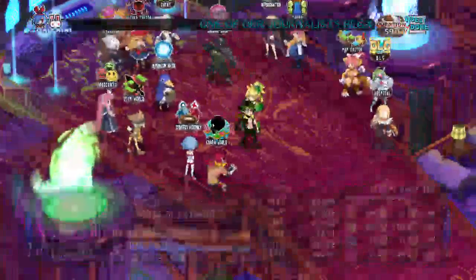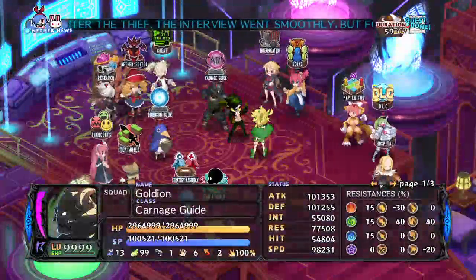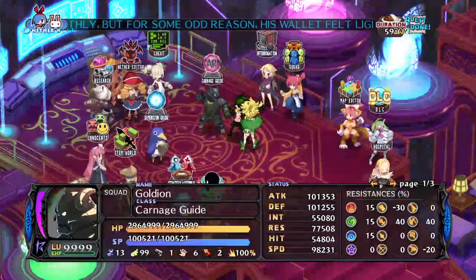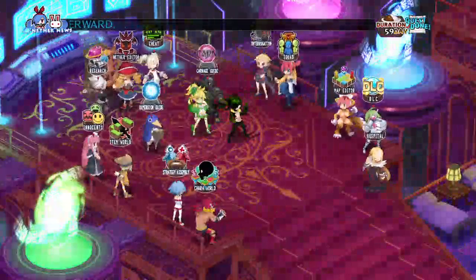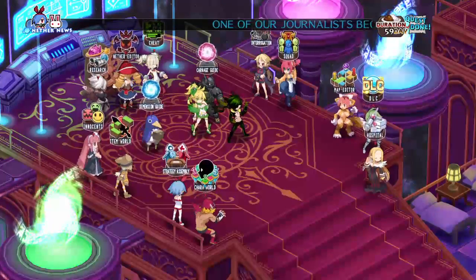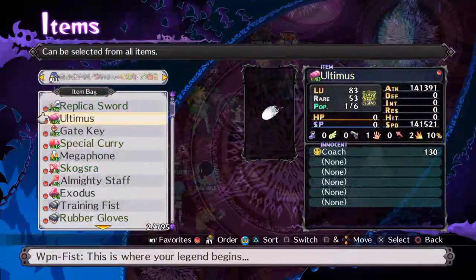If you don't know how to get a rank 30 item, you need a rank 30 carnage item. The carnage dimension is pretty much the harder version of the game, and it has its own item list — it's the exact same item list, just now they're all pink with much higher stats.